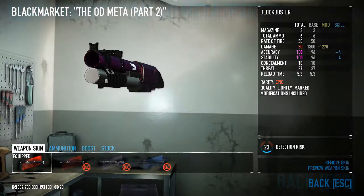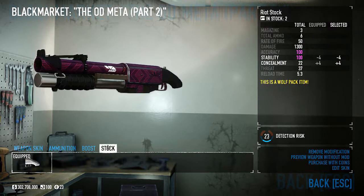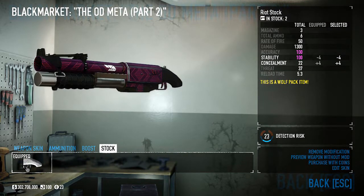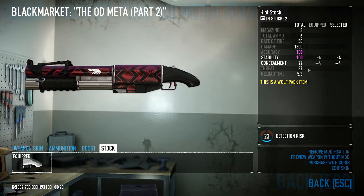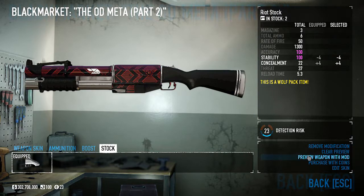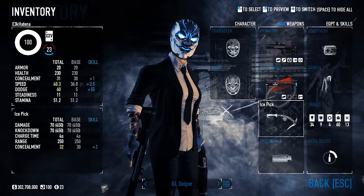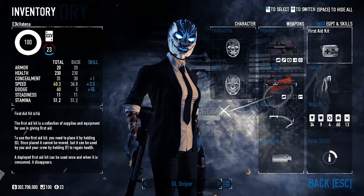My secondary was going to be the Arbiter, but let's bring the China Puff instead. Compared to the Arbiter, the China Puff is a bit slower and carries two fewer grenades per tube and many fewer overall, but it packs nearly double the damage, meaning it one-hits crowds pretty much every time. For concealment, all I've done is remove the stock — it's still at 100 accuracy and stability, so there's no worry. My melee is the ice pick, I'm bringing incendiary grenades for my throwable, first aid kits, the suit, and rogue.